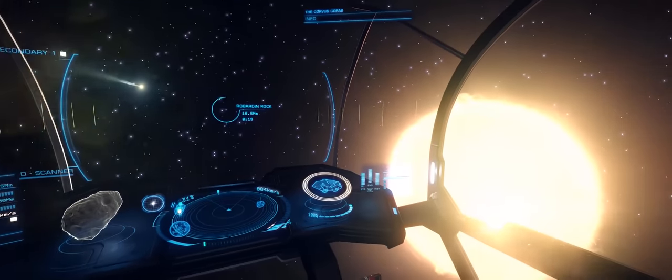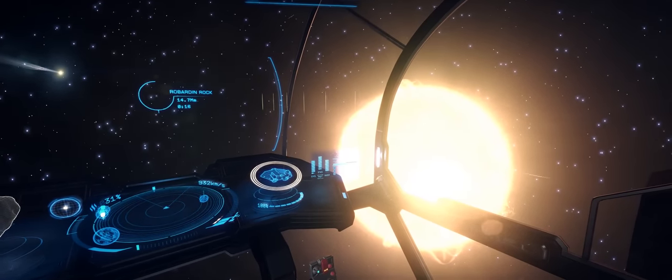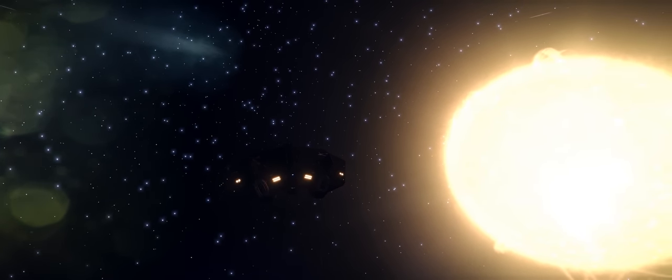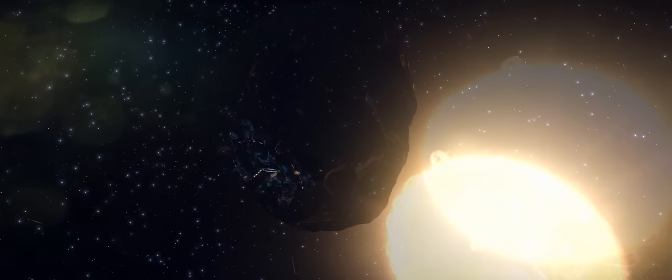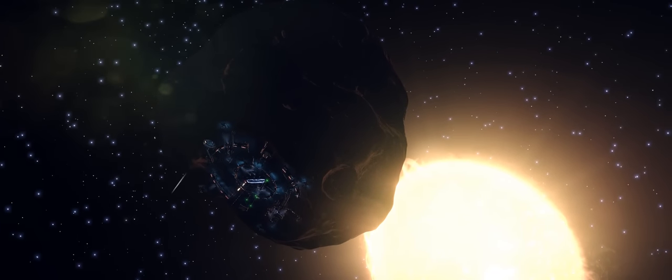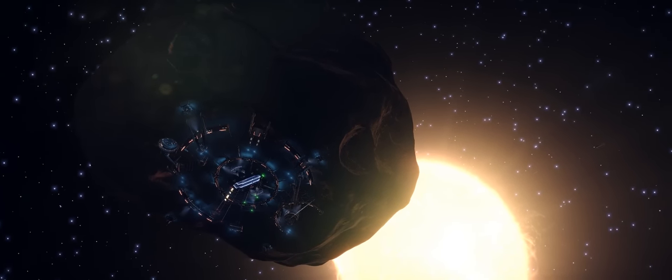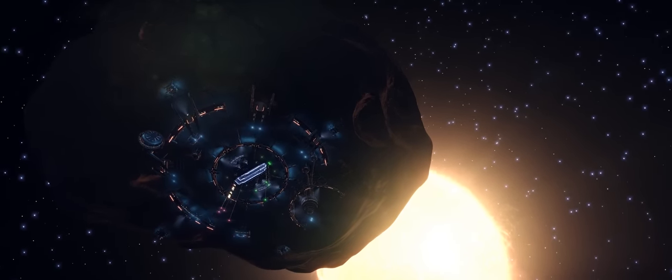Now, two years later, there are huge numbers of space stations, outposts and planetary ports here, and many of the systems have actually been renamed. The same goes for Colonia itself. Originally it was just called Jacques Space after the name of the station, but eventually the player base settled on the name Colonia, in no small part due to the original pioneers that came out this way.